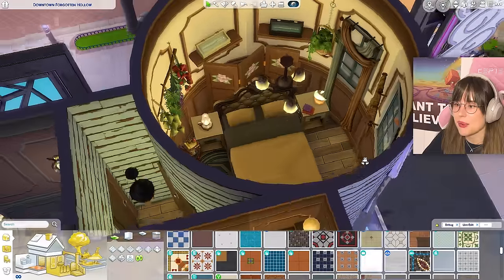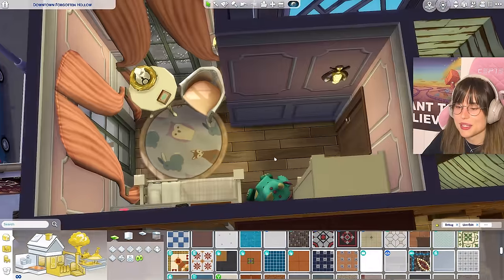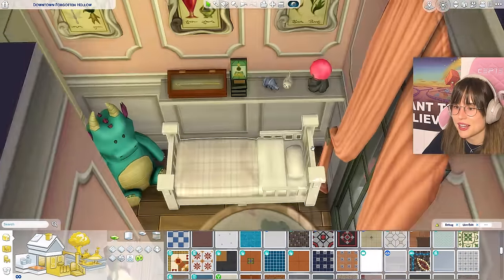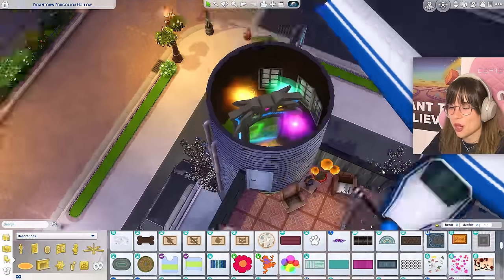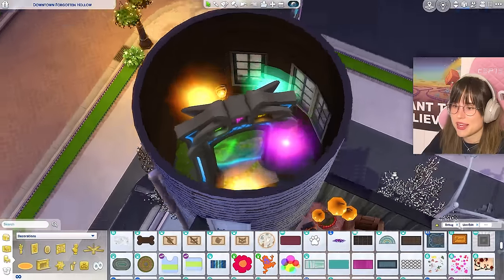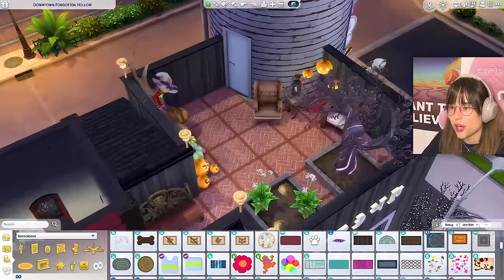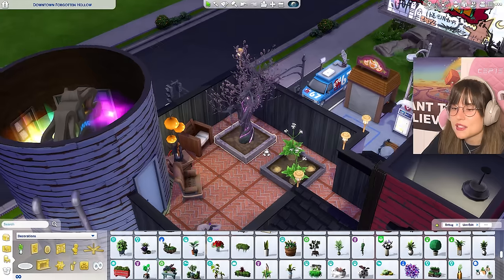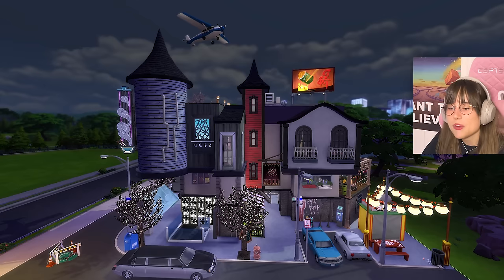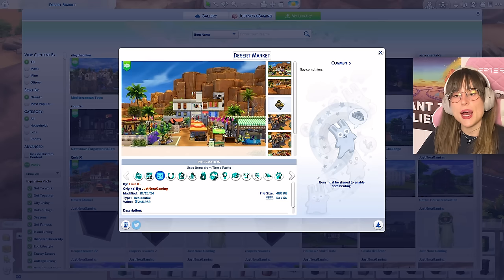The toddler bedroom is so cute. On the top floor there's the portal to the magical realm, a patio with Patchy - who has never looked better - and an operation room. I love how you blended the occult and city vibes together - that was magical. Thank you for that experience. What a wonderful build!